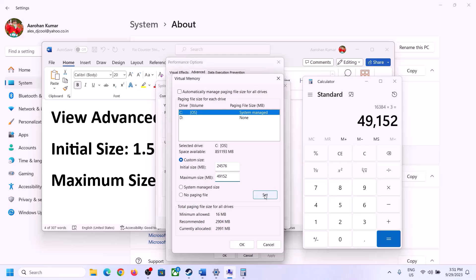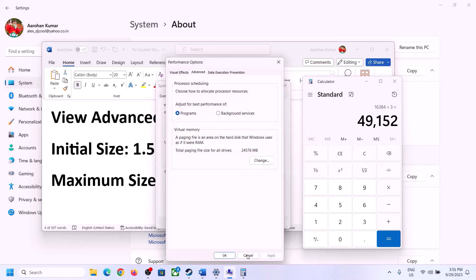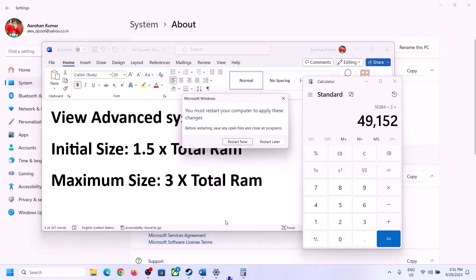Click Set, then click OK. Make sure that you restart your computer after this step.